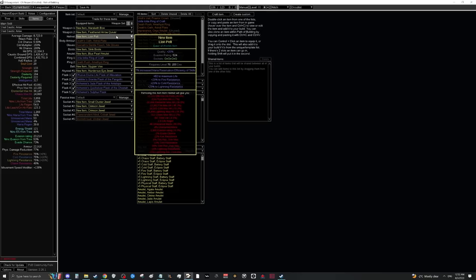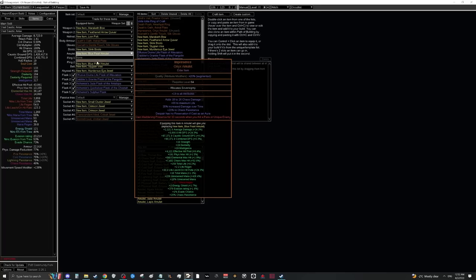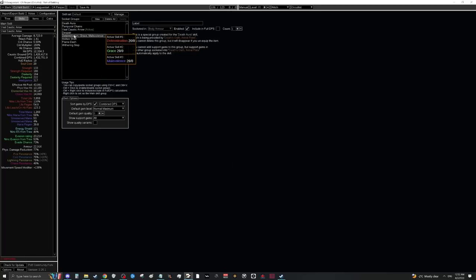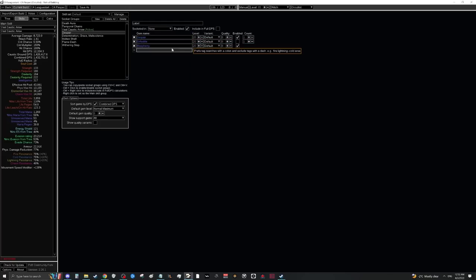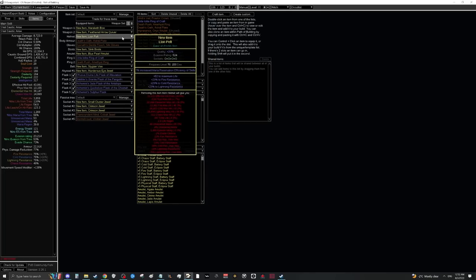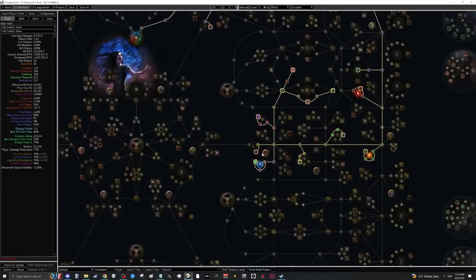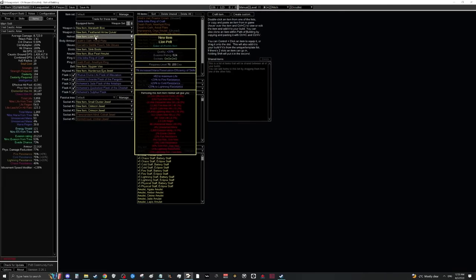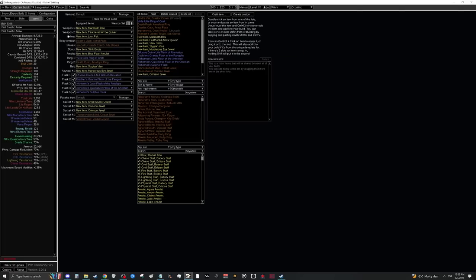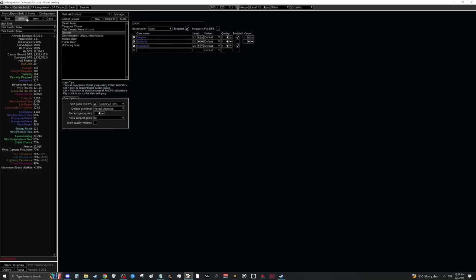Until we get an amulet called Impressence, we'll struggle having enough mana. We're going to use Despair and Enfeeble on Blasphemy but can't run both without a mana issue. If we want Determination, Grace, Malevolence, and Despair, we'll need some reservation efficiency — from the reservation efficiency mastery added this season along with Charisma. Once you have the helmet, you should be able to Blasphemy Despair to benefit from Profane Bloom.